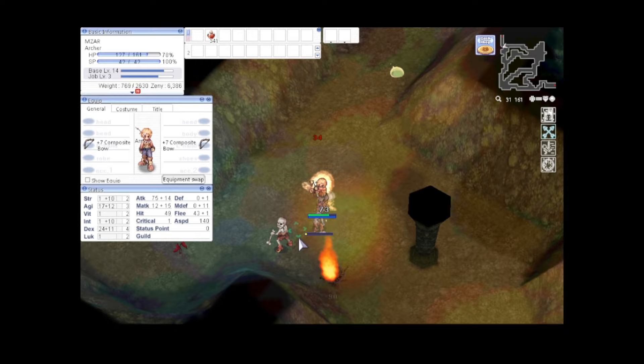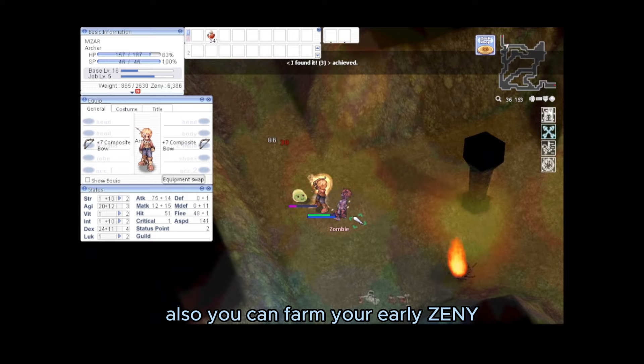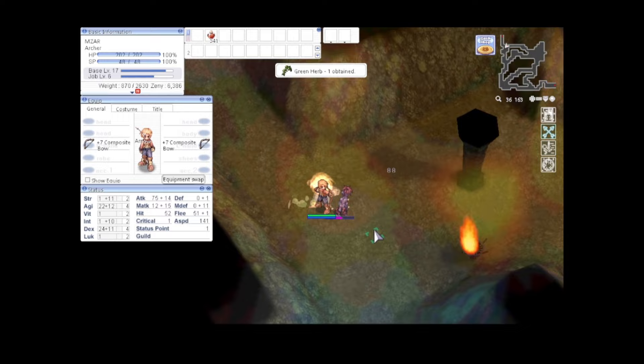For early leveling, head to Paeon Cave — the easiest way to gain levels faster. This area is crowded with skeletons and zombies. With the free bow you have, refine it to plus 7. Get at least level 30 here. In this dungeon you can also farm your early zeni to fund your arrows and bow.